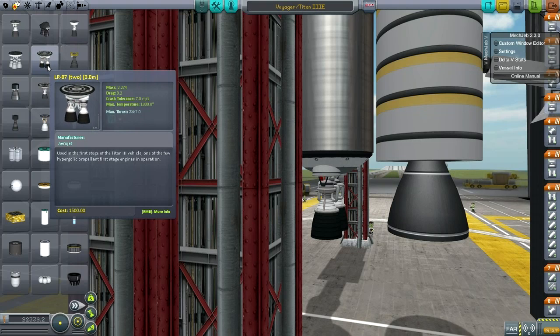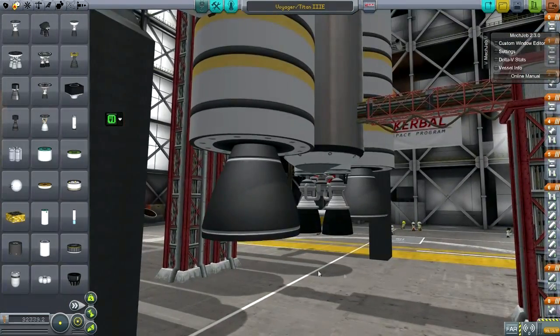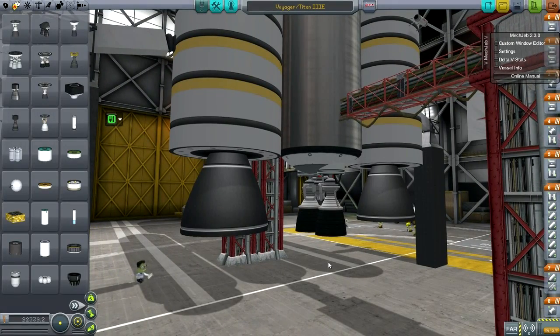Other mods I've got installed: Environmental Visual Enhancements for the clouds — I deleted the city lights though, as it wasn't working right. Also BT's Merlin Engines, Chatterer, Crew Manifest, FASA Launch Clamps, Hikari's F1 and Space Shuttle SRB, Hull Camera VDS, Raster Prop Monitor, Kerbal Joint Reinforcement, KerbQuake, Kethane with an important patch, Infernal Robotics, MechJeb, Moonseeker's Greenhouse, Procedural Dynamics, Procedural Fairings, RNS Capsule Dynamics, ScanSat, Sumdum Heavy Industries Capsule, Telemachus, TweakScale, and Universal Storage. It is stable, ladies and gentlemen.